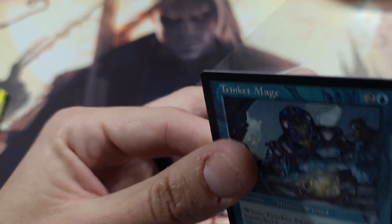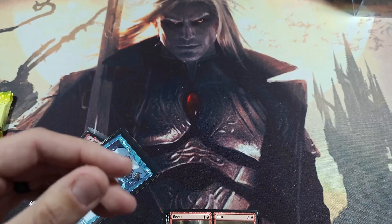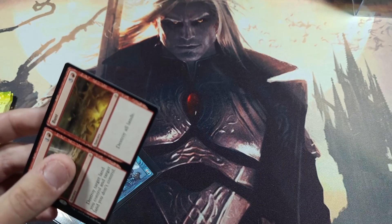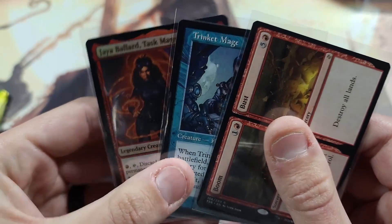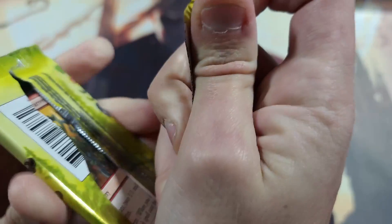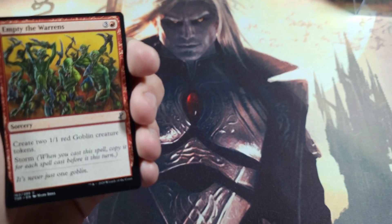Trinket Mage — and of course not Necrotic Sliver, but Boom // Bust. I haven't really played a lot with Time Spiral cards; they weren't Standard legal and I didn't play much magic back then — I liked to look at it but didn't really play. Those are the three hits out of that pack, and I've got Necrotic Sliver set off to the edge. If we get five Slivers total that'll be a good opening, and if we get any of the rare or mythic Slivers that will also be a good opening.